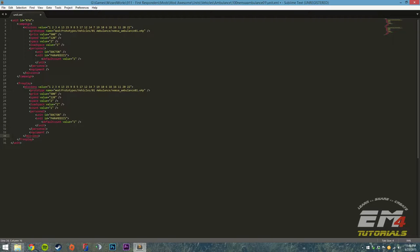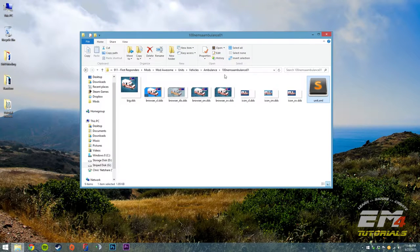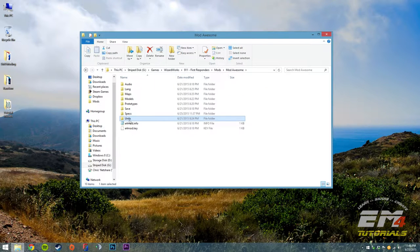That looks good. We'll hit save — Control S or file save works great. Close that out. And now we're going to go back to our main mod folder, mod awesome, and go to the specs folder.